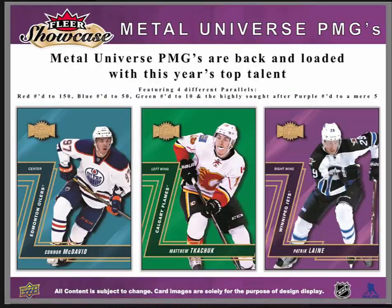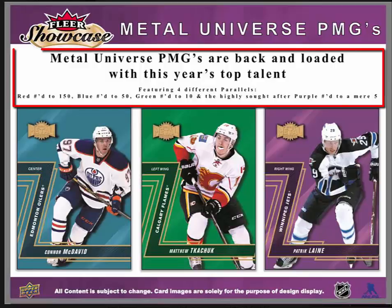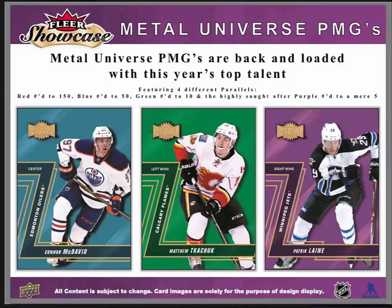The Metal Universe cards are back and loaded with top talent. They feature 4 different parallels: red numbered to 150, blue numbered to 50, green numbered to 10, and the highly sought after purple numbered to just 5 copies. And there's an example of blue, green, and purple.